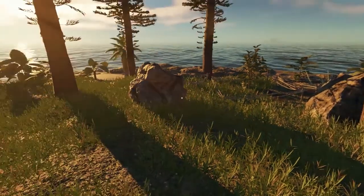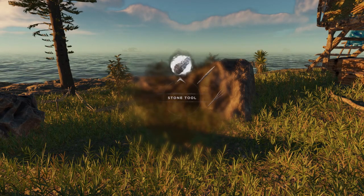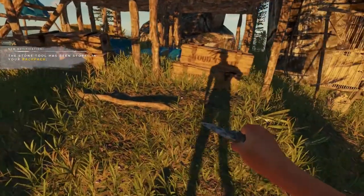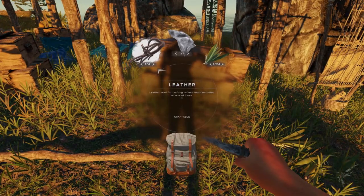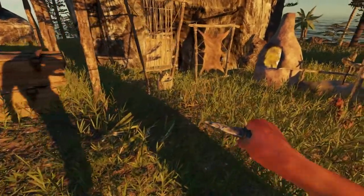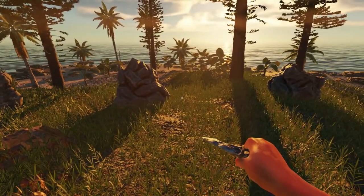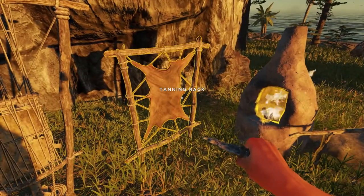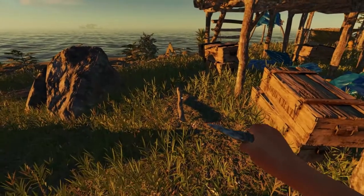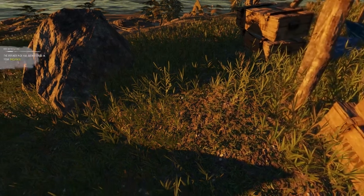Now that we've picked some rock up, we can use the quick crafting menu by holding down C and make one, two stone tools. I've found some leather, which you will find if you explore the shipwrecks. You can also skin a boar and then use the tanning rack to create some leather, and I believe you can also do that with a tiger shark. So once you've got those and your stick, you simply can go to the refined pick and craft it.